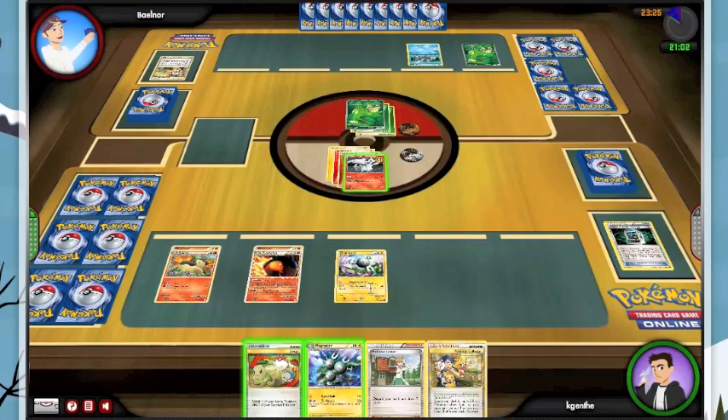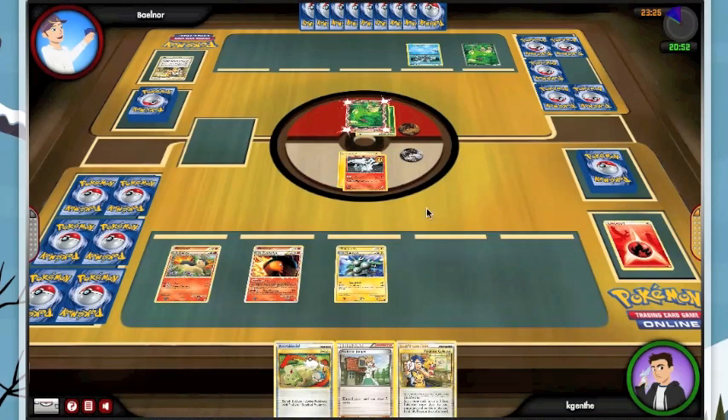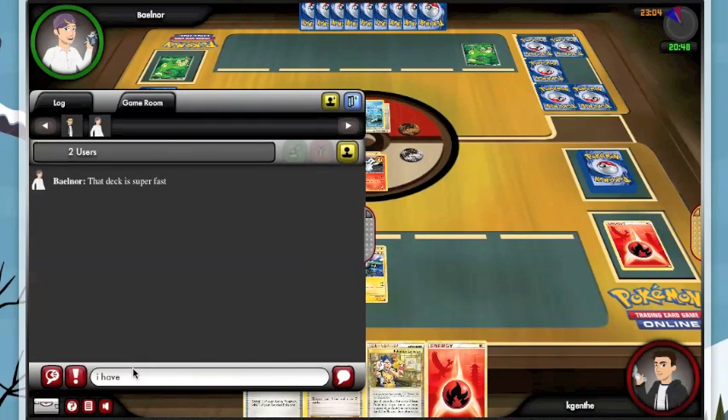I'll lay down the Magnemite — we're in prime shape for Juniper next turn. We'll Blue Flare, and at this point the pressure is definitely on my opponent. Kyurem's gonna be a problem, but thankfully Eeveolite does not work online, so a Plus Power will actually take care of it. I really don't know what's wrong with my computer — the game runs so fast but I can't talk.